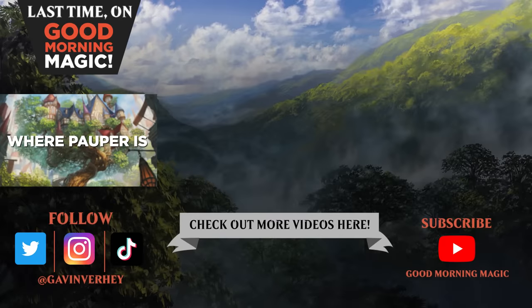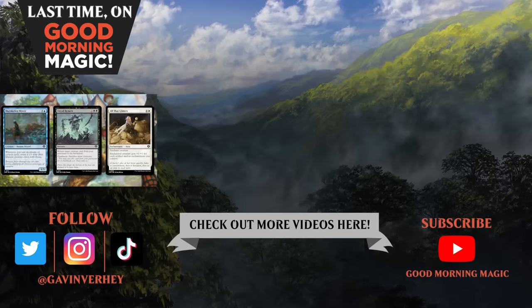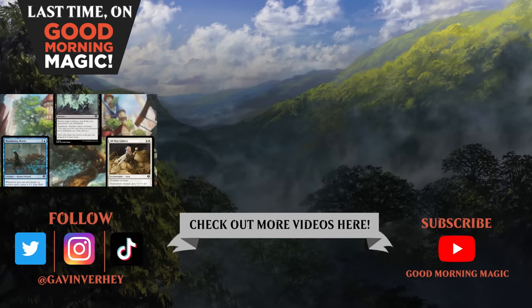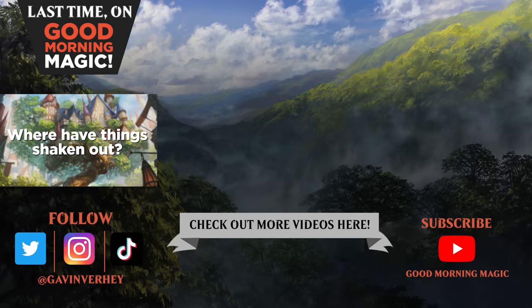Let's start by talking about where Pauper is. Commander Masters added a ton of cards into the format — from Cryptic Serpent, to Dread Return, to All That Glitters, to Murmuring Mystic, and more. Hot on the heels of The Lord of the Rings: Tales of Middle-Earth, the format's had a lot of adjusting to do.